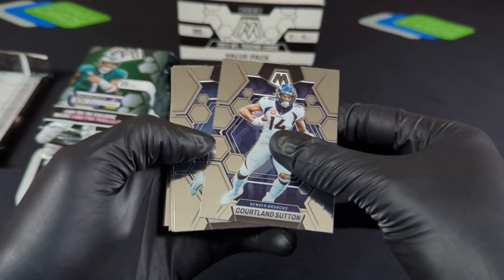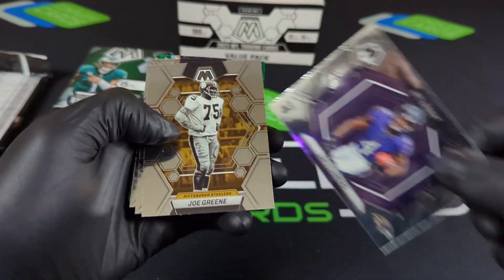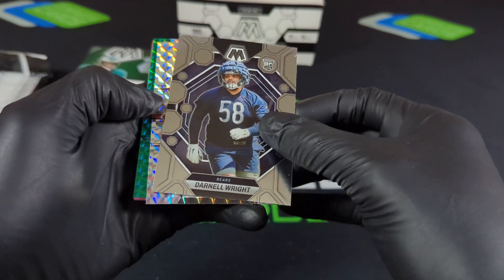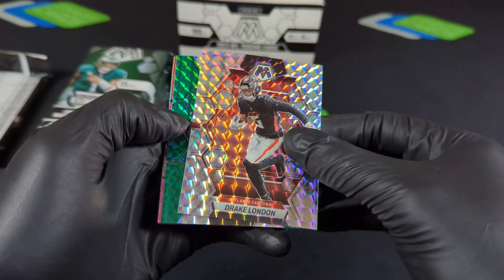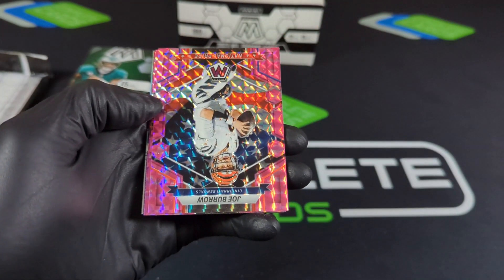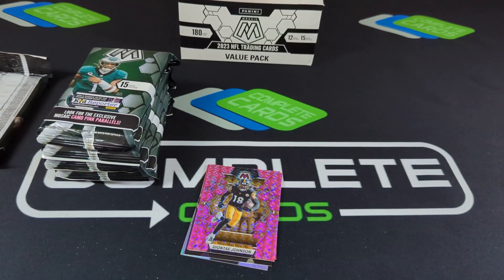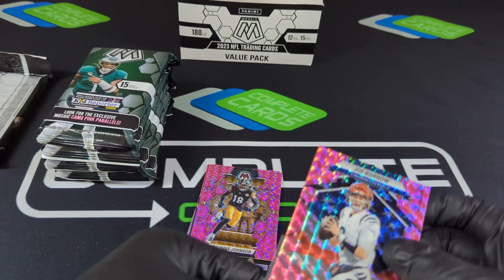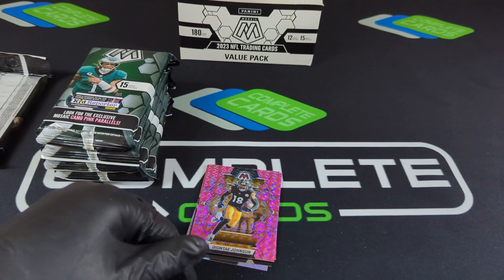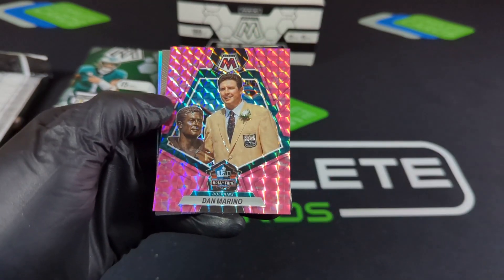I think I'm going to grab a mega box just to see what it's all about, see if it can beat this. NFL debut there on Zay Flowers — yeah, definitely tune in and come back soon so we can do a comparison. Michael Wilson, Darnell — come on, hold us down. Drake London Mosaic. Andre Johnson with the green — looks like we got our first silver back there. Come on, Joe Burrow! There we go with the national pride — that is a decent hit. Deontay Johnson right there. Very clean camo there on the national pride Joe Burrow.